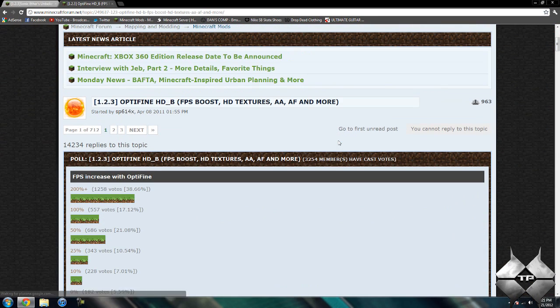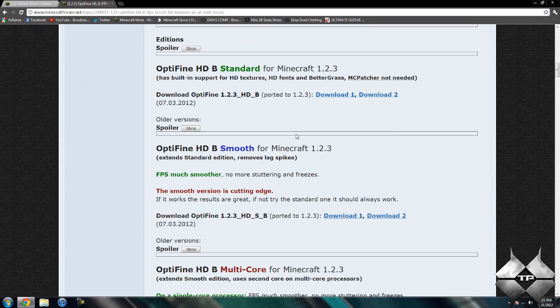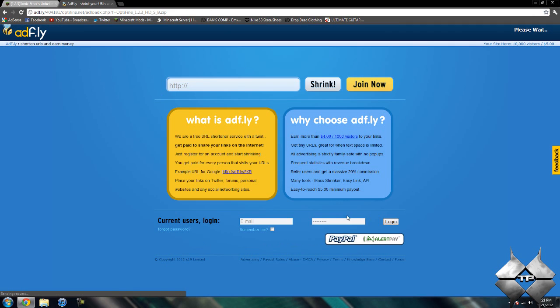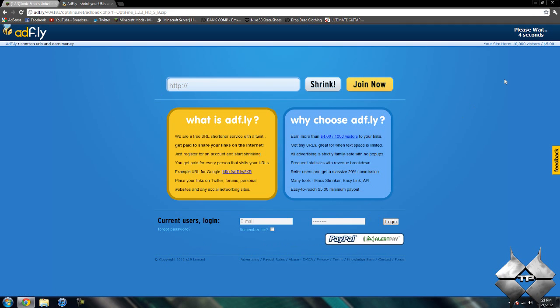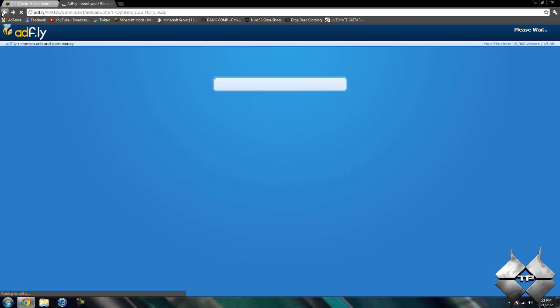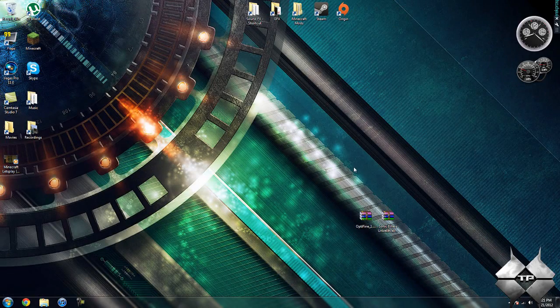Now for Optifine — I know this is a separate mod, but you're going to need to use this to get the Shaders mod to work correctly. They do recommend using the smooth version of Optifine. If the smooth version does not work for you, then try the standard version and that should get it working. Go ahead and click on the first download link for the smooth Optifine version. Again it'll say please wait five seconds in the top right-hand corner, a yellow button saying Skip Ad will appear — click Skip Ad. It'll bring you over to a download page for the Optifine mod, click on the download link and it will automatically download the mod.